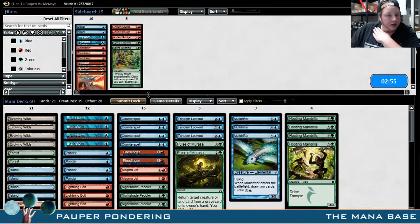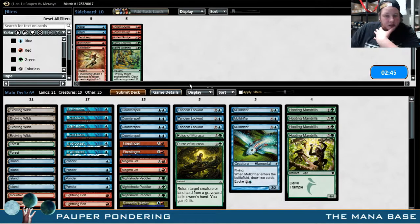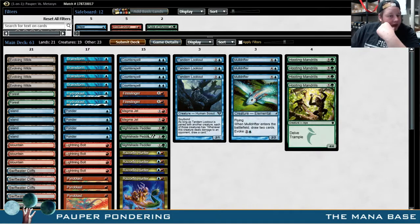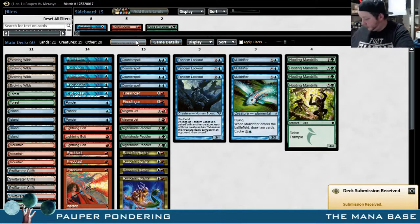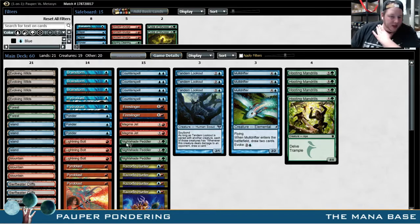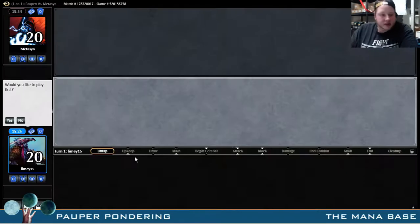Sideboarding time — what do we need? We need probably these Pyroblasts, probably these Hydroblasts. What we don't need: Pulse of Morassa doesn't feel very good, shave a Brainstorm, shave a Ponder, shave a Lightning Bolt. I think this is okay. The path for us winning is we need to get this combo online very quickly, because they go way better than us late, so I would like to play first.